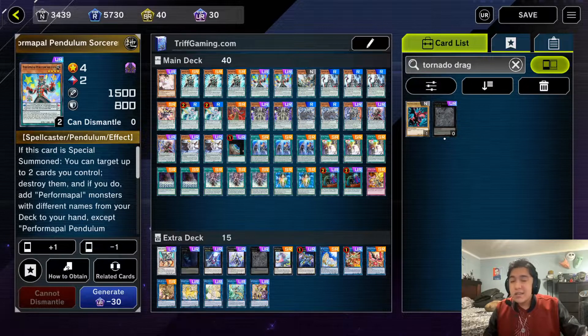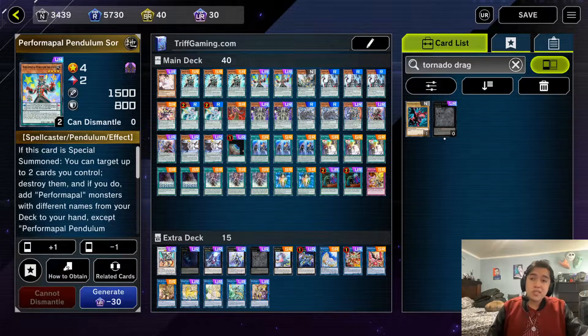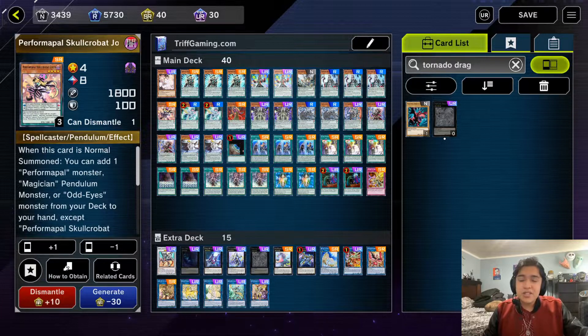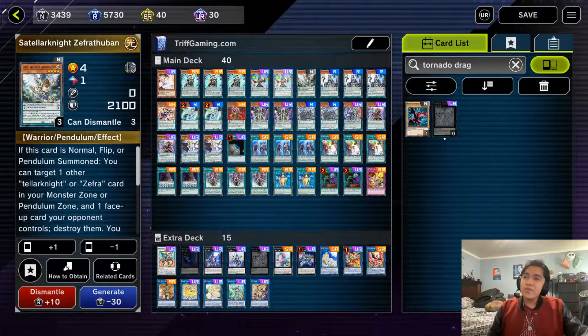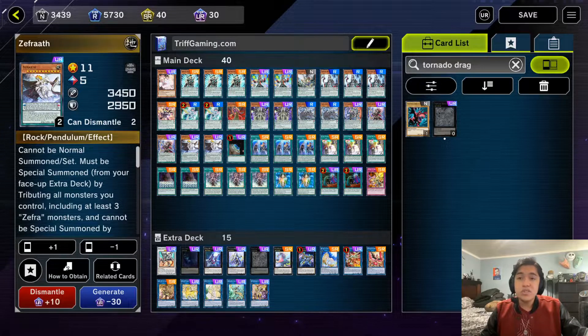We run two copies of Performa Pal Pendulum Sorcerer. This card isn't the best in the deck, but it is a low scale and is really easily searchable by Performa Pal Skull Crobat Joker. Even though you won't see Pendulum Sorcerer's effect go off very often, when it does it's very strong — you typically use it to search Skull Crobat Joker, or you're grabbing it off Skull Crobat Joker instead.